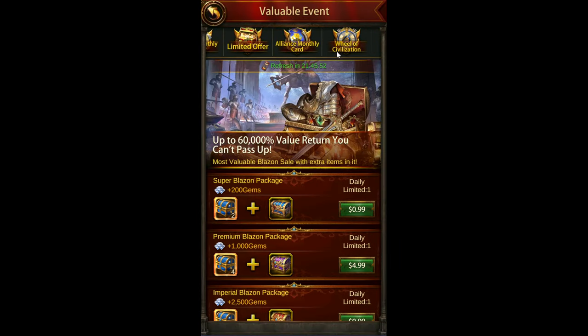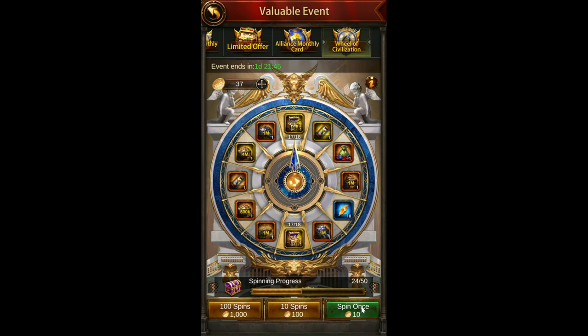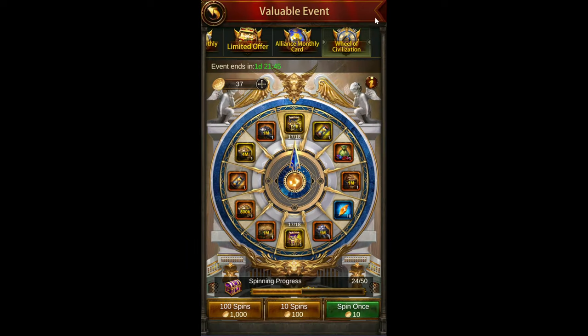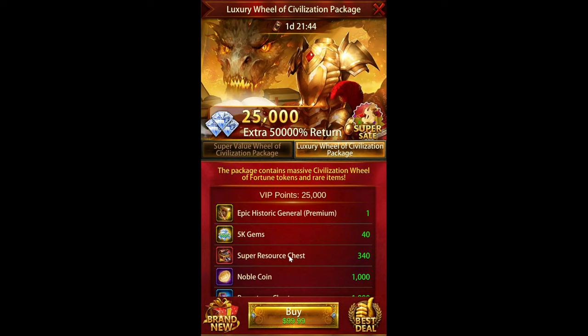I do really like this event because it gives you the chance to get some of those fragments. These events are a three-day event, so for each day you get one spin for free, one spin for five coins, and then 10 spins for 70 coins. In total over the three days, you can get 43 spins for free, which will give you two of the conquest gear fragments but won't get you to the next milestone level.